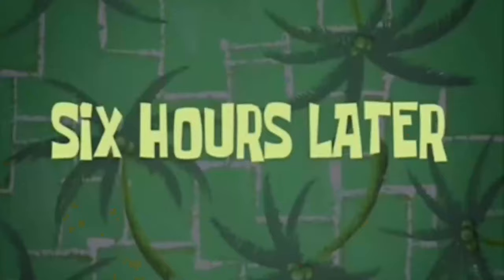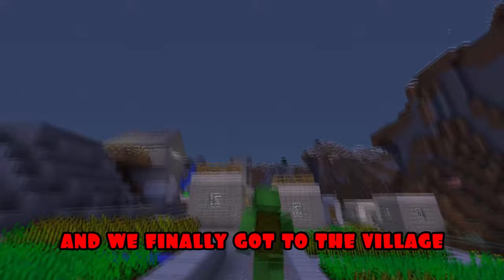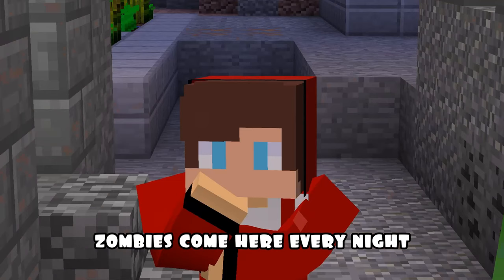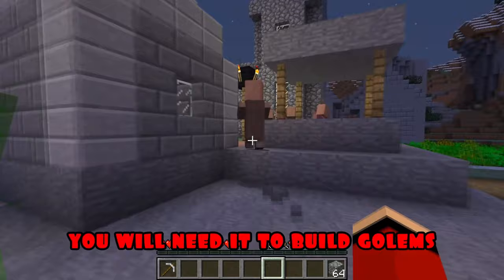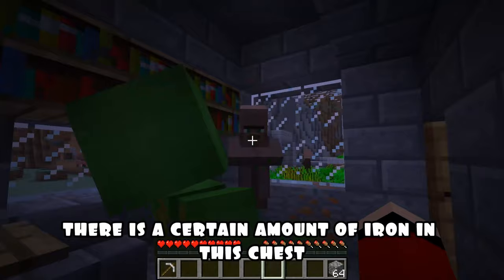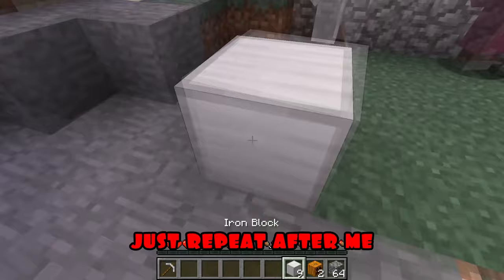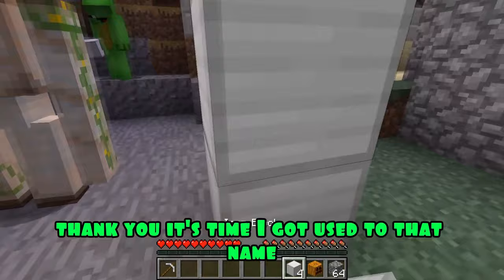Six hours later. It's already evening and we finally got to the village. If we hadn't found it, we would have had to spend the night in the woods. Who are you and why did you come here? It's very dangerous — zombies come every night. I think we can help you if you have the hardware. You will need iron to build golems that will protect you from zombies. There is a certain amount of iron in this chest — take everything you need. There is everything you need here. But I don't know how to build golems. Just repeat after me. One golem is ready. Mikey, you're doing great. We have made the right number of golems and now we are waiting for the zombies to attack.